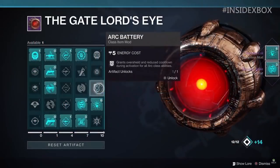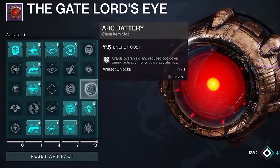The next mod is Arc Battery, another class item mod costing five energy. It grants overshield and reduced cooldowns during activation for all arc class abilities. This is insane — if you go around a corner and you're one-shot, pop a barricade and you grant yourself an overshield on top of a cooldown reduction. If you're a hunter taking too much damage, roll on the ground and boom, overshield. Depending on how much overshield it grants, it can definitely keep you alive. That's a huge one and we're just barely touching the surface.